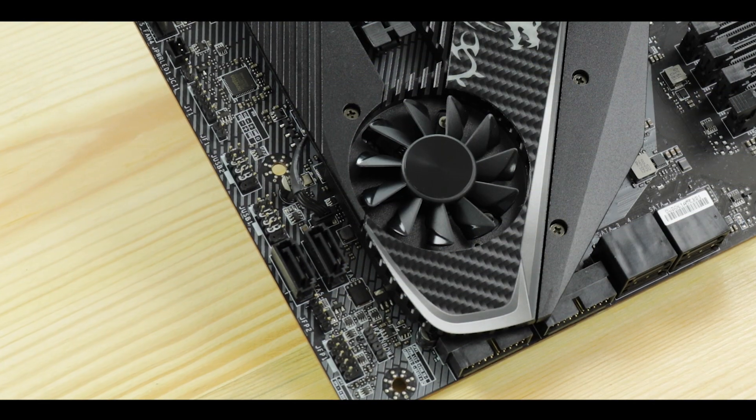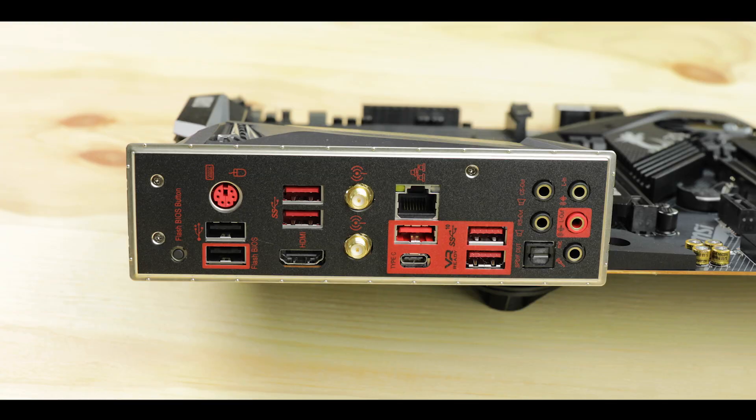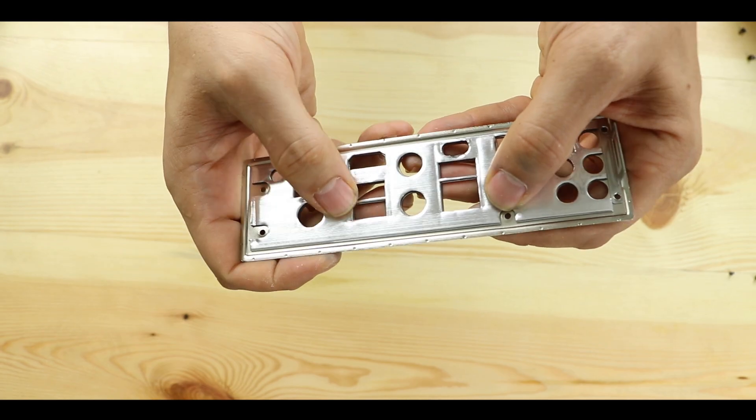Storage-wise, we have the usual six SATA third-generation plugs, which will bottleneck at up to 6 gigabits per second in RAID 0, 1, or 10 configuration. I'm not a fan — I don't understand why we still have this on X570 motherboards and can't get something better.